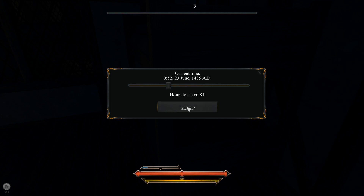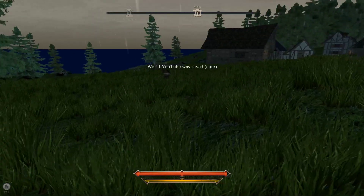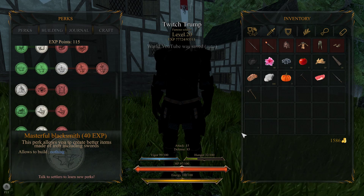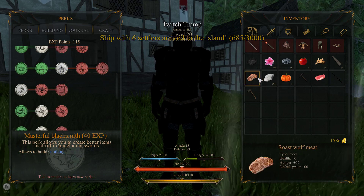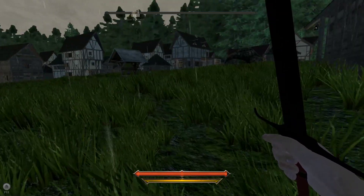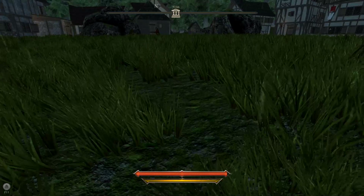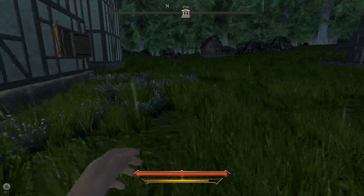We're going to try to get eight hours. Got some rain it sounds like. We're well rested now, our vigor is back up to 100. We're a little bit hungry but that's okay - I still have some wolf meat that I can cook up. Let's check out the sword again - that's really cool, good job dev, that's a pretty cool crafting system. I like that. Now we gotta go test it out - is that bear still over here? We should be able to kill it about twice as fast.